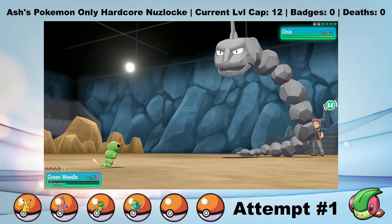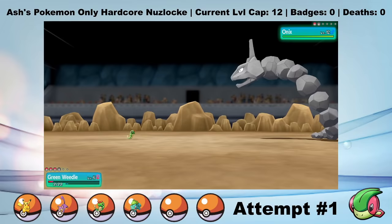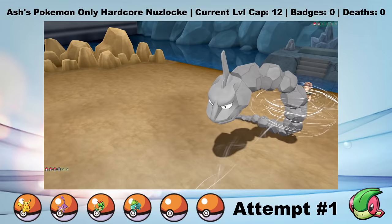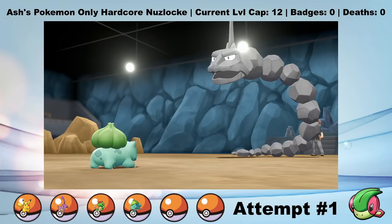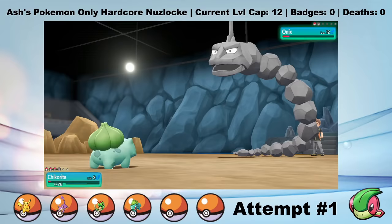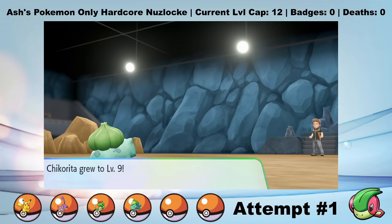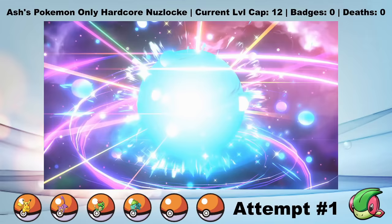I risk a second crit and go for another Tail Whip, then switch in Green Weedle expecting Rock Throw to cleanly knock it out. But somehow, despite a 6-level deficit, Green Weedle survives. The reason is that Onix has a terrible attack stat - shockingly terrible. So I click String Shot, and then this useless pile of rocks misses a Rock Throw. Green Weedle gets off the String Shot, which lowers Onix's speed, allowing me to outspeed him with Chikorita. A final Vine Whip knocks out Onix, winning us the most ruthless first gym battle I've ever had in a Nuzlocke.